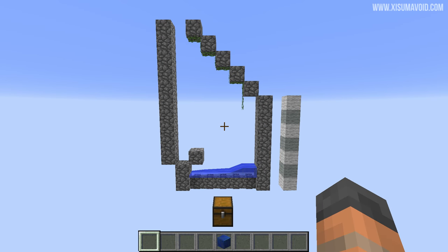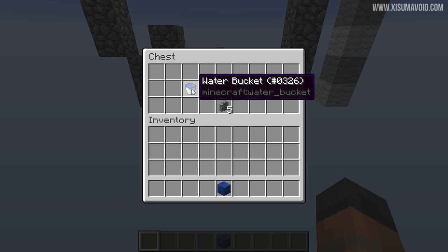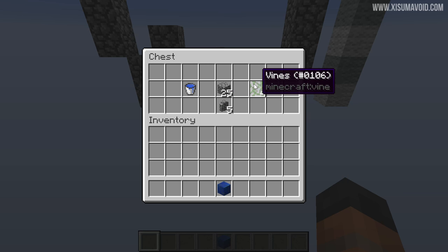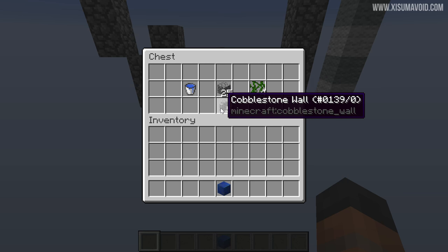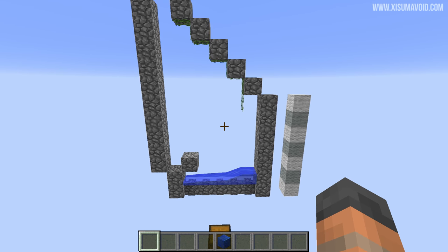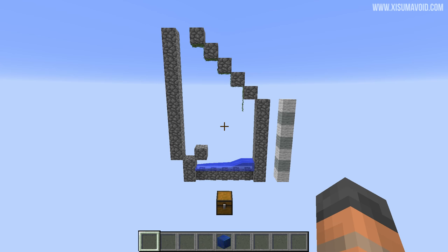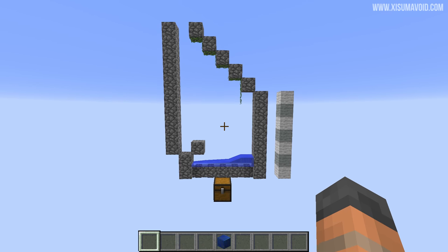Here is a side-on view of the farm. It is a one-wide tileable design, meaning you need to know how to build one of these sections and then simply repeat it over and over again to make your vine farm larger. This is very cheap to build — all you need is a bucket of water or a water source, four vines, 25 building blocks, and five cobblestone walls. With that you'll be able to build one section. If you wanted to build a 10-wide farm, just multiply those resources by 10.